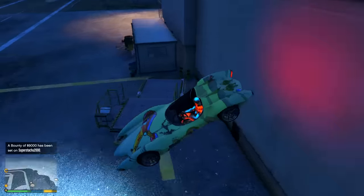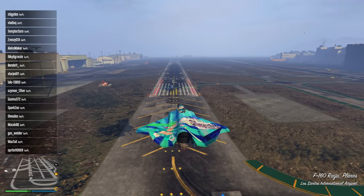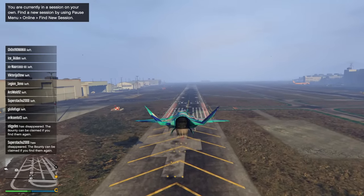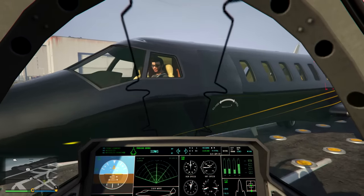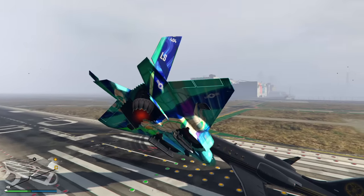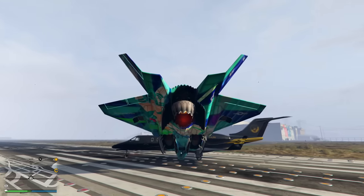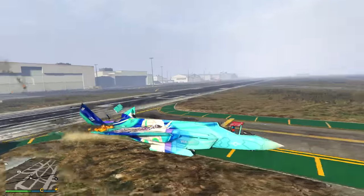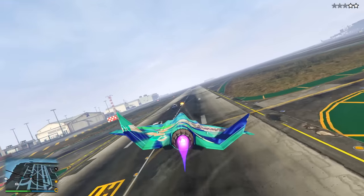I'm back at my hangar to pick up my Raiju. There's someone in front of me — buddy, you need to upgrade. I have a missile aiming at your head right now. Wait, I'm lifting him — let's go! Who needs VTOL mode? See if I can actually flip him — that'd be funny. If I do that and then go into VTOL mode? He exploded! My jet's on fire now. Full speed in VTOL mode.